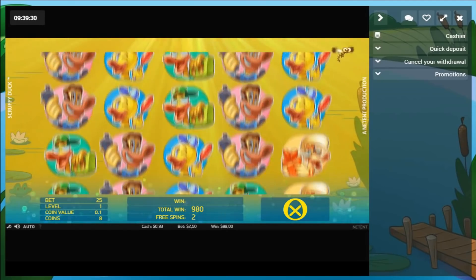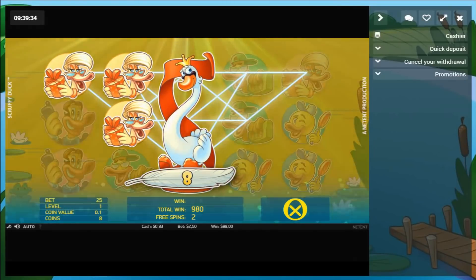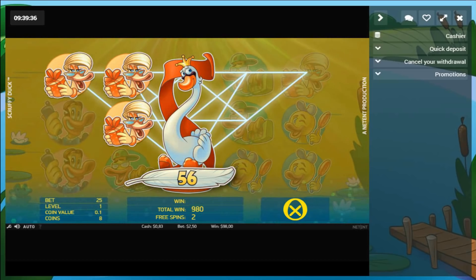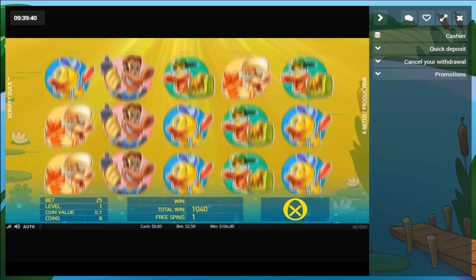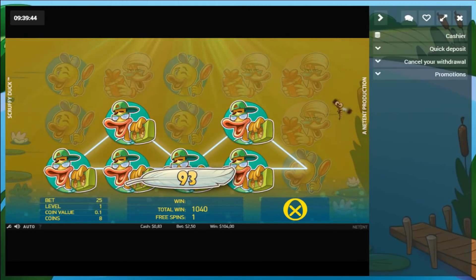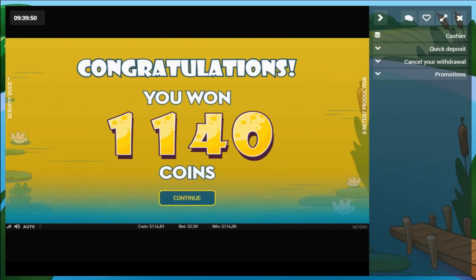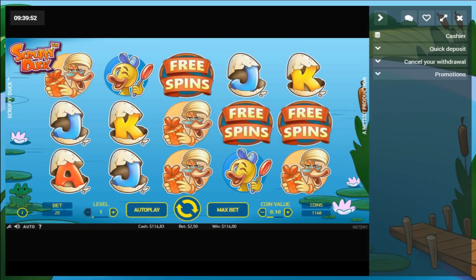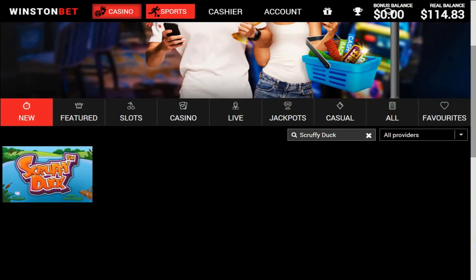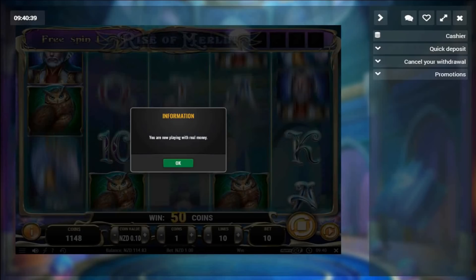This bonus only cost me $13 to get. We got two more spins to go — that's gonna be a hundred bucks at least. $114 from Scruffy Duck on a $2.50 stake. Got Rise of Merlin on a dollar next.